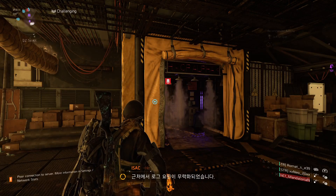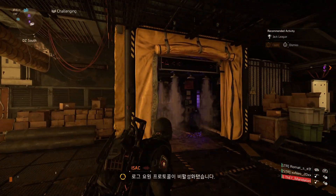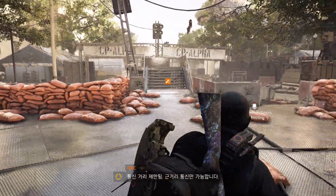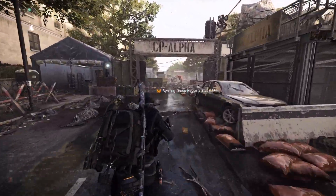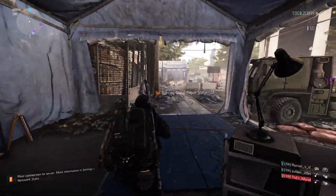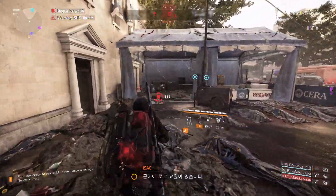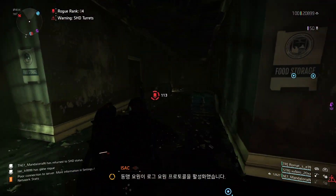Rogue agent neutralized nearby. Rogue protocol deactivated. End. Transmission range limited. Proximity coverage only. Rogue agent nearby. Allied agent is activated. Rogue protocol.